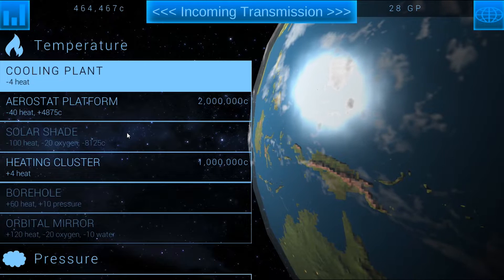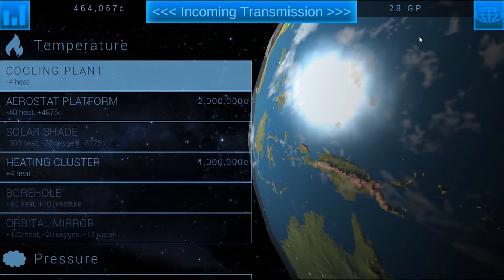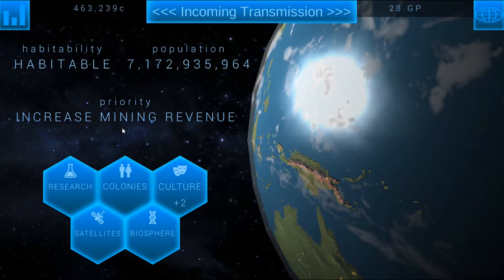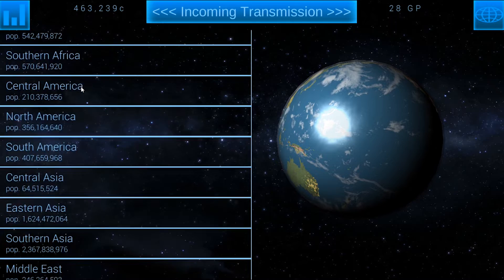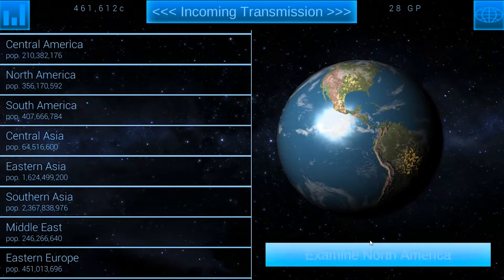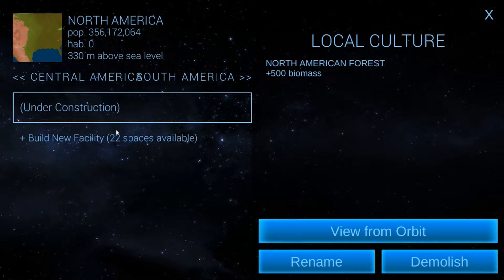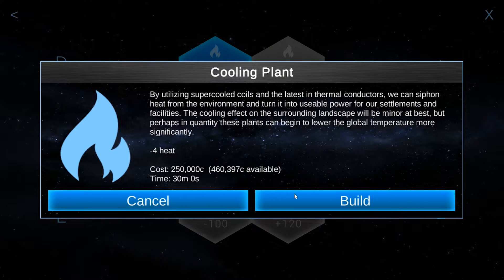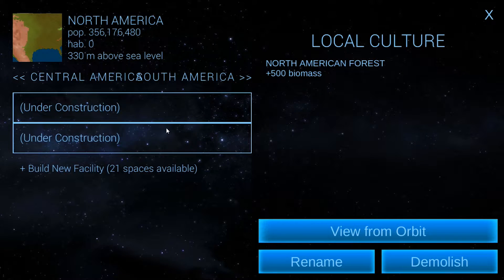Let's go ahead and go to research. We've got 464,000 — we're not going to be spending anything on research. But I might be able to get another cooling plant. My other one's still building since I jumped right into the next game — North America, and it's got 23 minutes left. I have enough to build another cooling plant, so let's get that started. That will at least get me to minus 8 heat, and if I upgrade one of them that'll be minus 10, which should cancel my heat out.